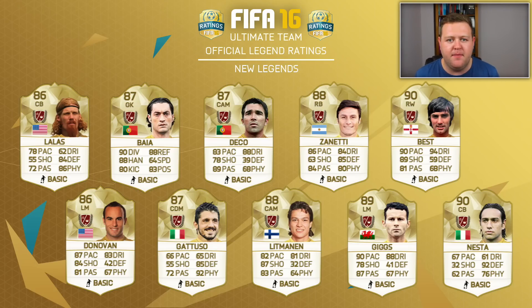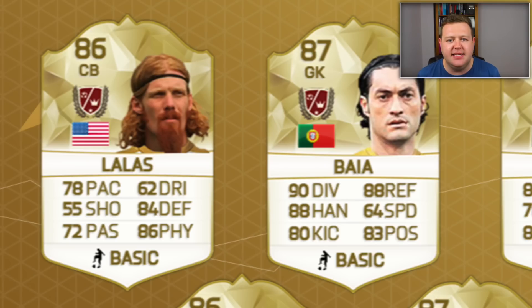We start off with a couple of Americans. We've got Lalas, a centre back who actually looks to be absolutely awesome — six foot three, and he's got 78 pace, 84 defending, 86 physical and decent work rates as well. Pretty sure he's like medium high or low medium, but very decent centre back work rates. He genuinely looks to be awesome. Only 86 rated as well, which is nice. He should be an affordable one.